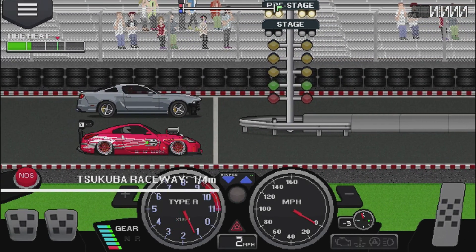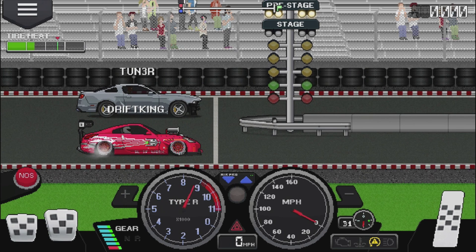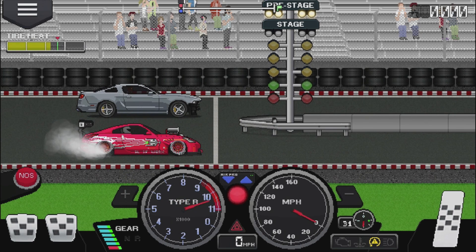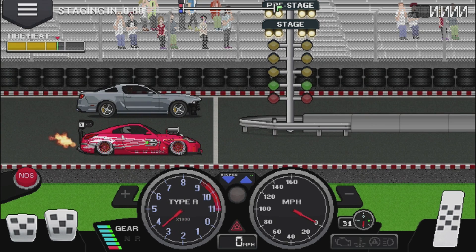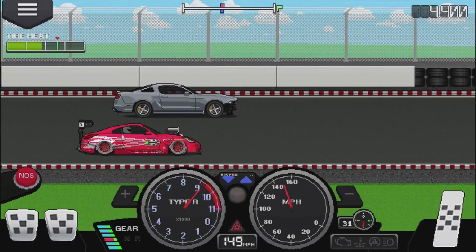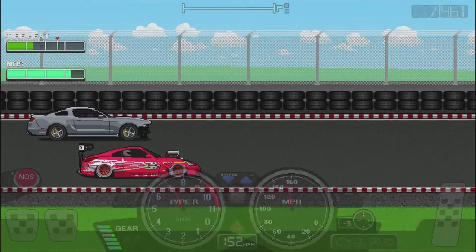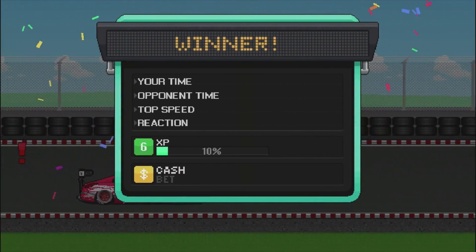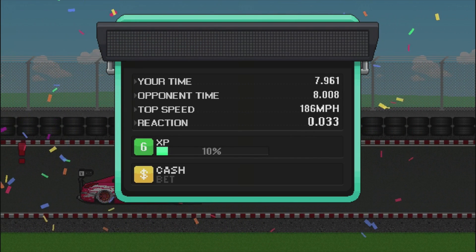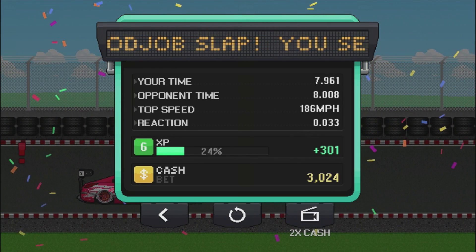Look at this Mustang — thinking a little stage one weight reduction on him. I'm banging off the rev limiter, just going to rip it. No spray — oh wait, we're spraying! We pulled on his ass and pulled a 7.9, baby! That is what I'm talking about. That two-step is nice. I want to just bump that two-step up a slight bit — this is where the tuning comes into play.